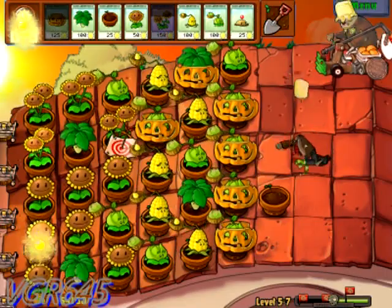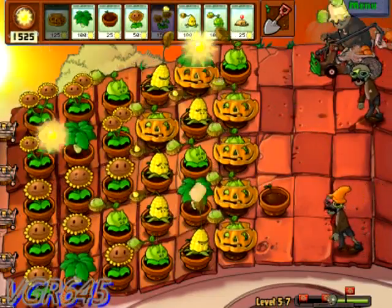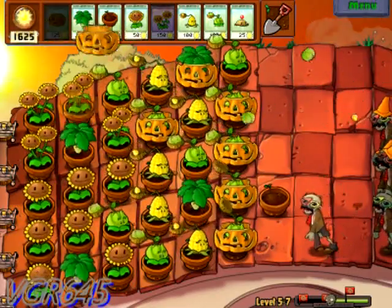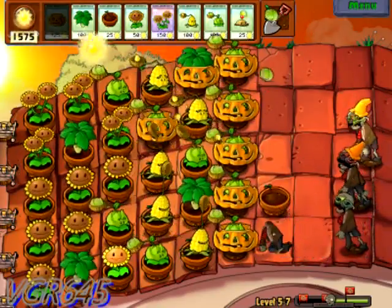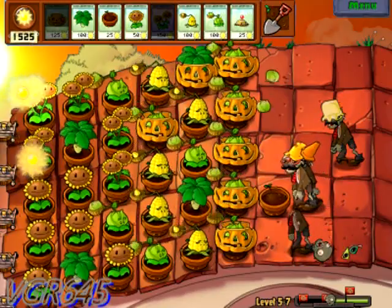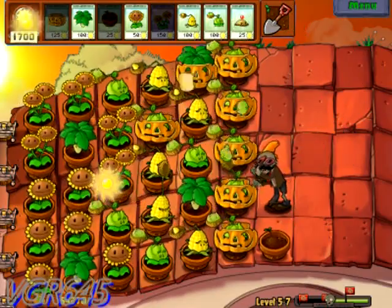So we're almost done. They're taking my twin sunflowers! Psych! Our setup is basically done, so I'm just gonna sit back, relax, and collect sun. That's gonna take a while. Two cone heads - that's not good. I'm not gonna be done until I say I'm done.